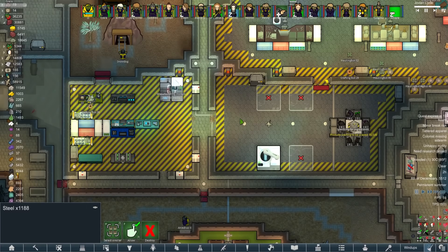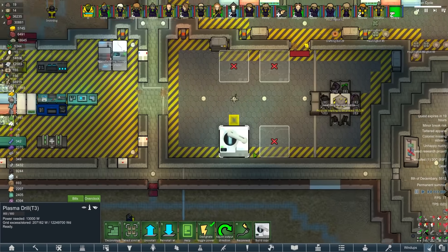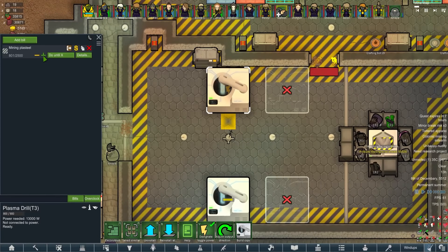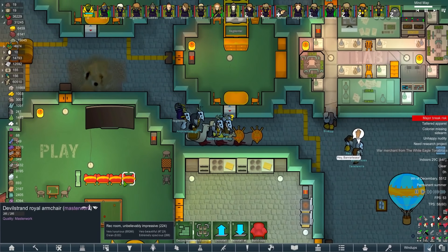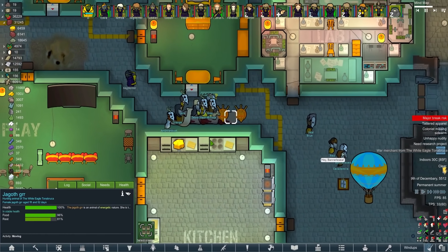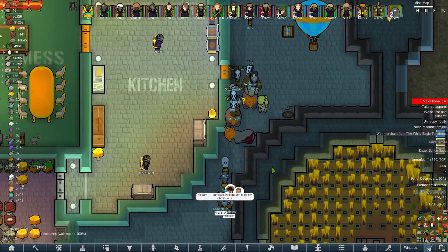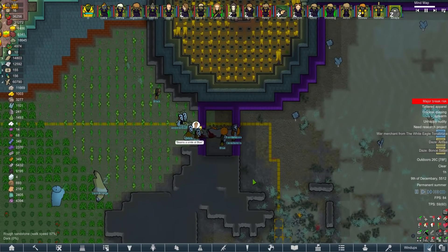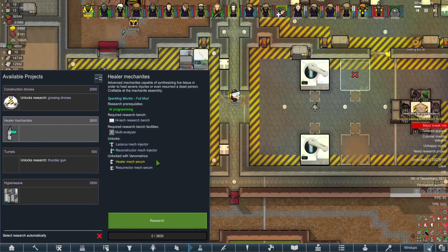That doesn't really matter - we'll just say 9,500 steel to cover it. 300% speed - we'll go for a modest 2,500 steel with this one. Oh, you fools - what are they? They've just put a load of Jay-gov-gurs into the colony. Why are they immune to it? Thanks for that - three of our colonists have just been driven completely mad.